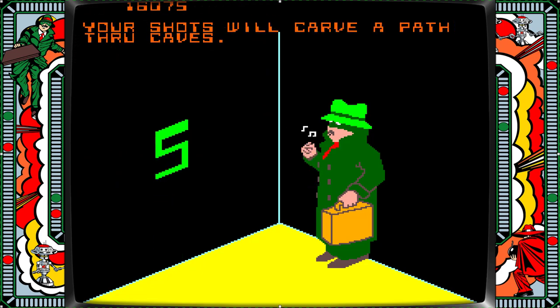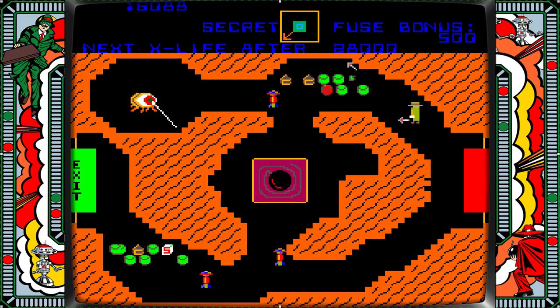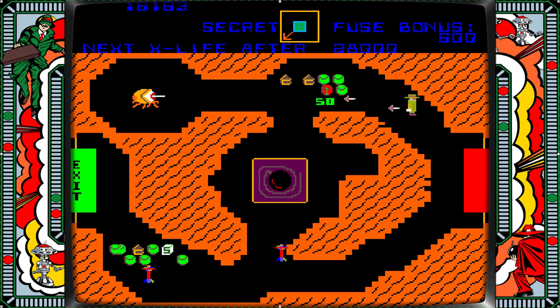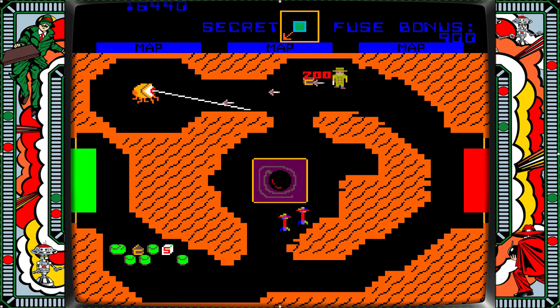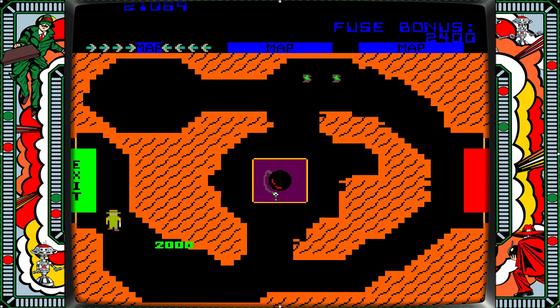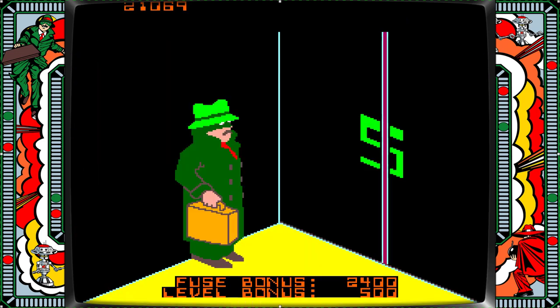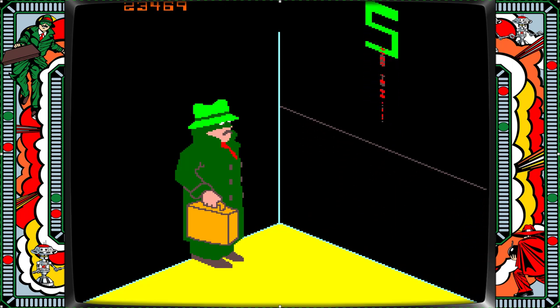Level five — we have to carve a path through some caves. What makes this game great is there are so many cool add-ons as you move on. Like what's this dude with the eyeball? You can kill him. And there's these little robot guys. I can ignite the bomb — I did get a fuse bonus of 2,400. Not bad. I'm on level five and got 500 points for that level bonus.